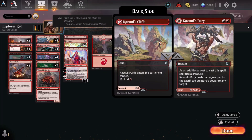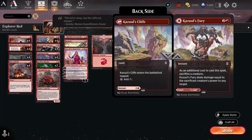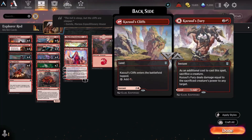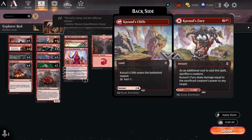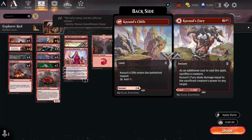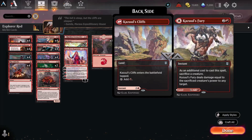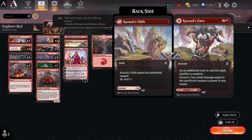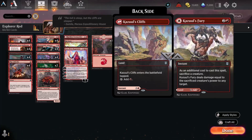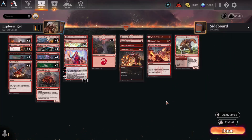Kazuul's Fury is another one of those modal lands. This one allows you to sacrifice a creature when you cast it, dealing damage equal to the sacrificed creature's power to any target. Since a lot of your creatures pump up with prowess, this is a great way in your second main phase to get in that last little bit of damage — or even at instant speed to sacrifice a creature that's going to die uneventfully and allow it to functionally get through for damage anyway. Very nice.